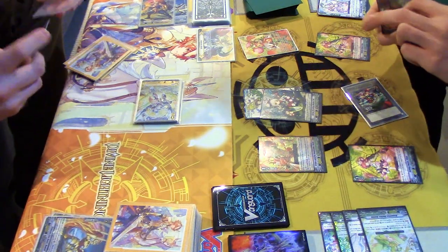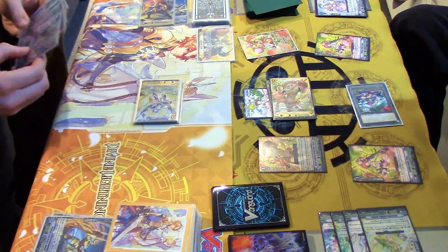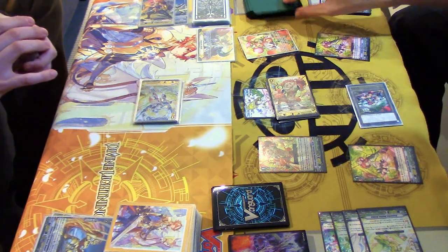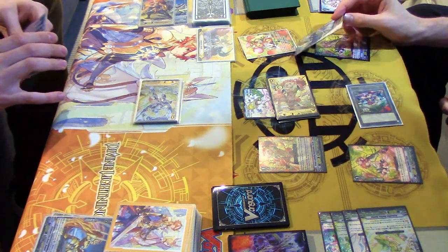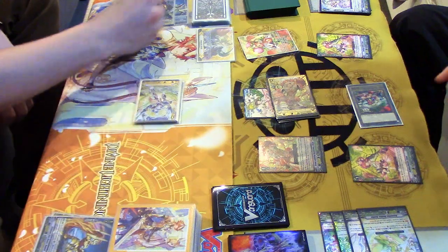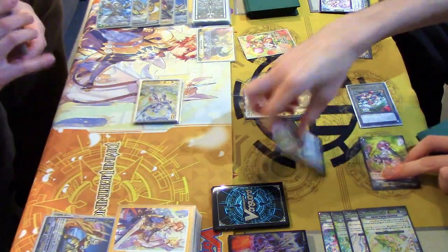So this is gonna be 38, two crit to Van. I'll take it. Critical trigger — all effects to Asha on the left. Second check — critical trigger. Didn't expect that to happen. Critical to Van. Critical to Van — that would've been game. We'll go all effects to Van. One, two — no triggers.